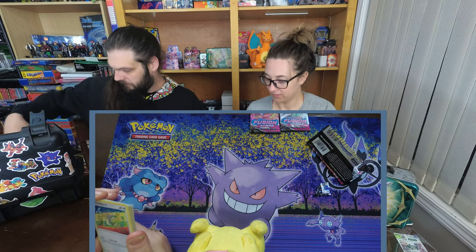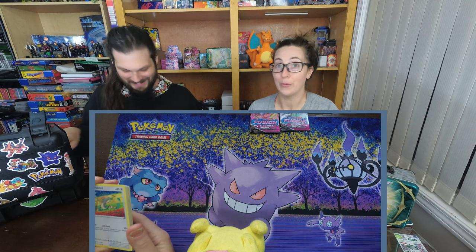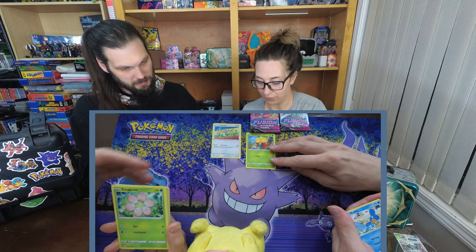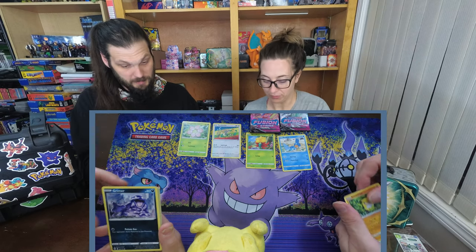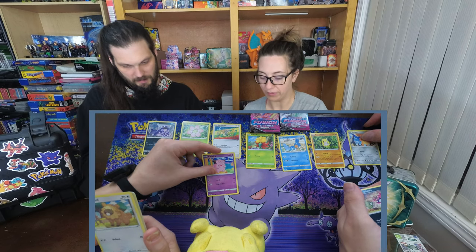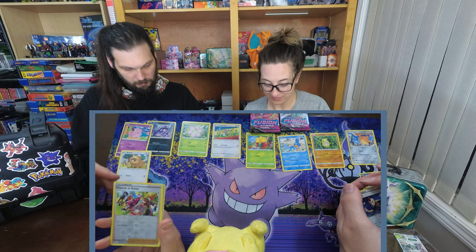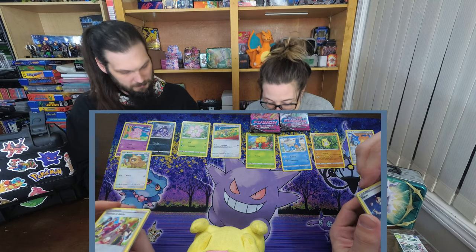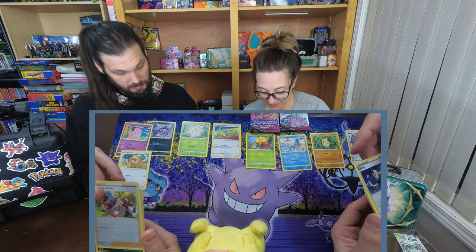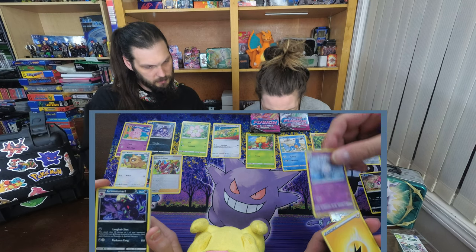We need a Mimikyu — that would be really fun. Glossiflor, that one's fun. Farfetch'd. Mudkip. Exeggutor. Sandshrew. Grimer. Oh, I got a Koffing. Oh, I got a Clefairy. Ooh, an Impidimp. A Bidoof. I got reverse holo Cindy. I got reverse holo Friends in Galar — I think that's going in my deck. And my rare is a Cursola. Mine's a Grimmsnarl.